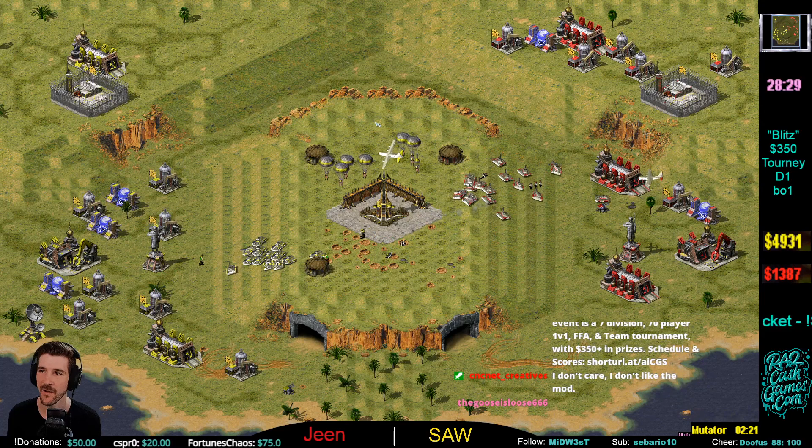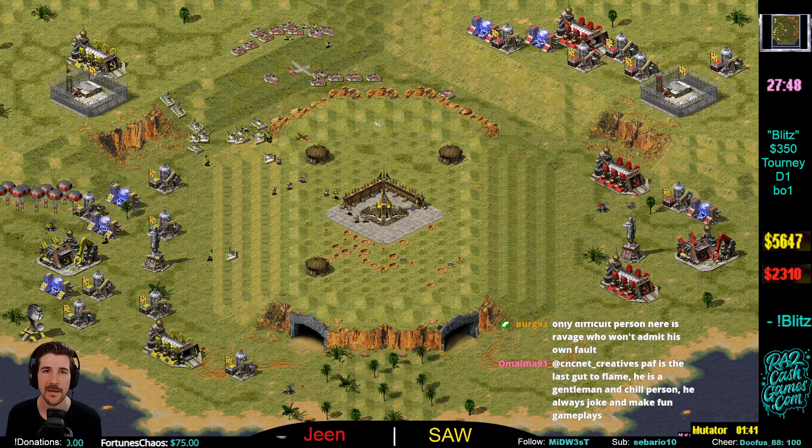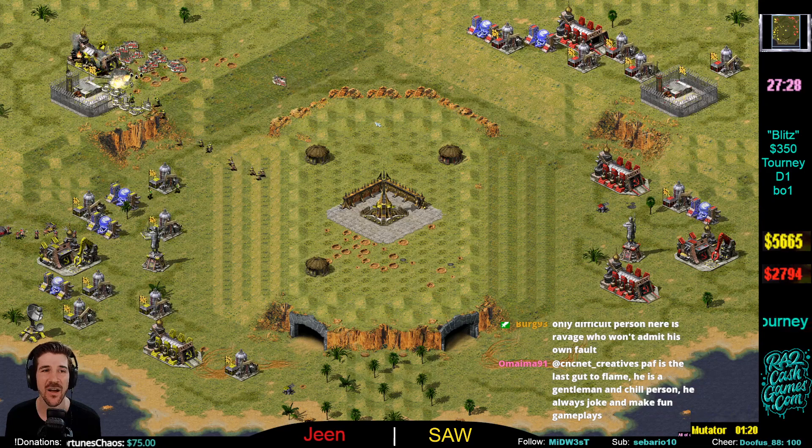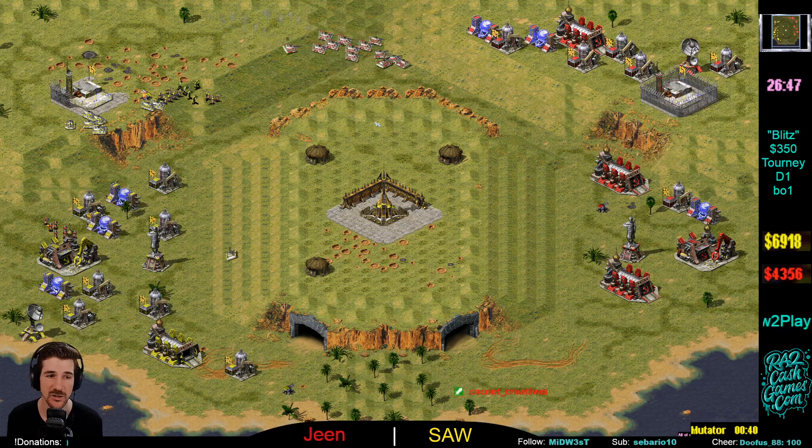Desolators out now — I think Saw makes sense here. That first play it looked like Saw was getting behind on Rhinos and had the desolator play and tech push up his sleeve. That's probably the move against Gene here as well. Big engagement here and Saw's tanks are out of position — his fodder is a little late. Gene goes for the building, still comfortably able to get it. Desolators too late.